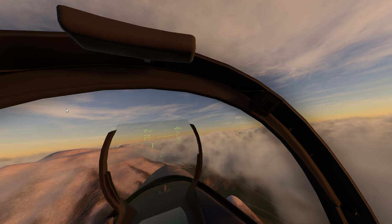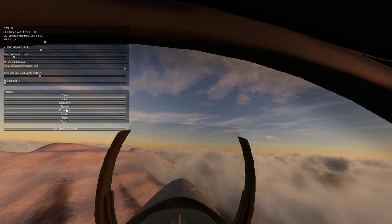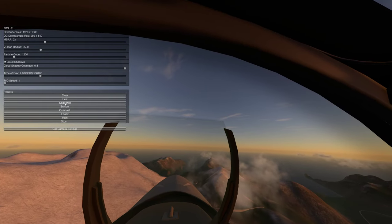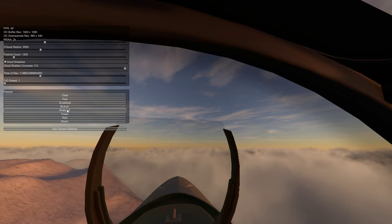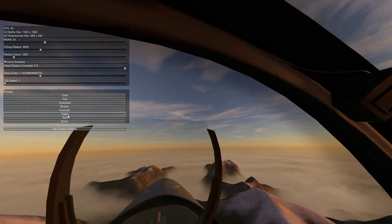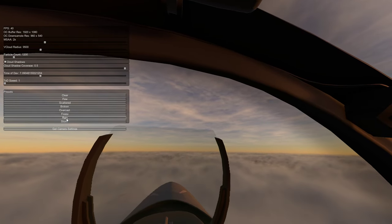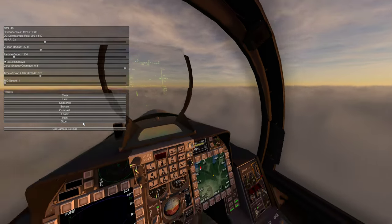And this is the bit they don't tell you — it might seem a bit odd. I'm just going to press the O button and this opens up. So we can have it clear, just a few clouds, some scattered clouds, some broken clouds, we can have it overcast, we could have it foggy, we could have a bit of rain. Or we could have a full-on storm. Shall we look at some rain? I'll just fly down into it — try not to crash into a mountain.